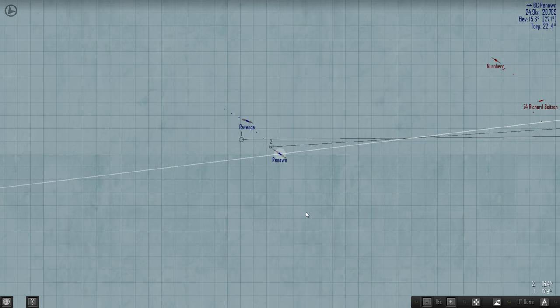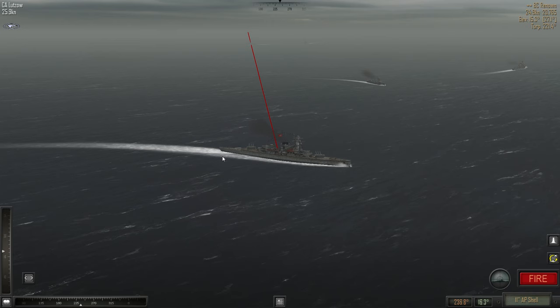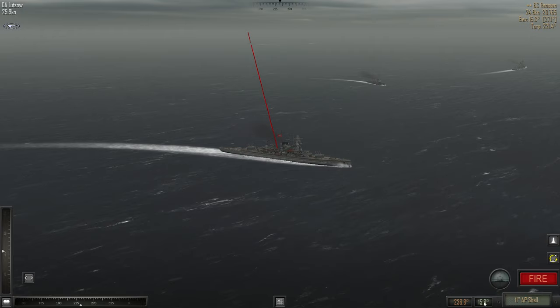We're probably about the same distance away as we were last time at 16.4, because they moved forward and we moved back. We moved back less than they moved forward. So maybe 16 - let's try 16. We also wanted to lower it more to try to get waterline hits, so let's go 15.6. Shells away. Very good - that was fantastic. Very lucky.